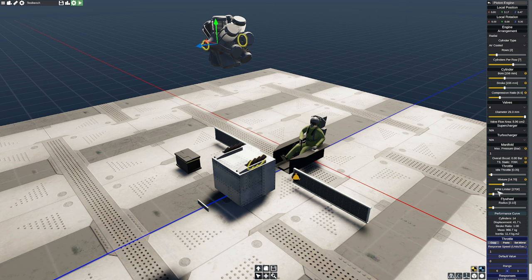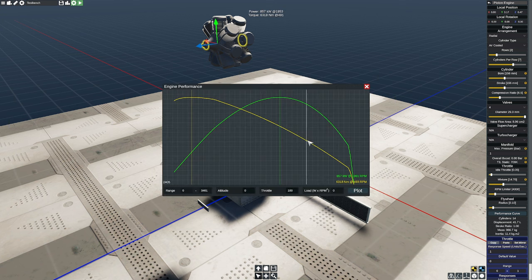There's an RPM limiter — a quick pro tip: I would recommend putting this up really high. That doesn't have much effect on this side of things, but inside the game itself you'll be bouncing off the limiter, and it'll be mechanically limiting your power, which has a big negative effect if you're trying to capitalize on everything you can get out of here.